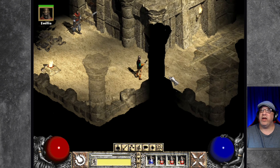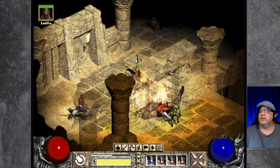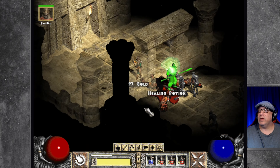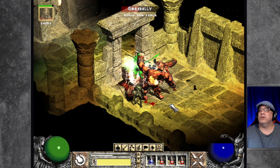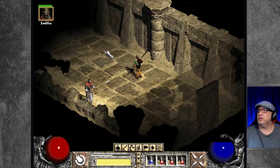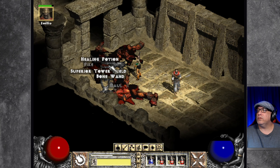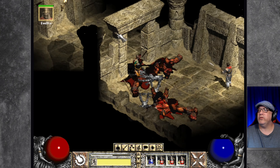I wonder what entering the wrong one would do — if this is wrong, we'll find out. Uh-oh — we're both poisoned. Healing potion, superior tower shield — I don't want any of that.